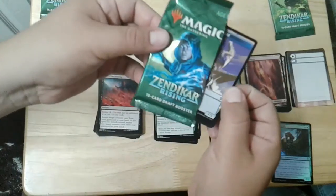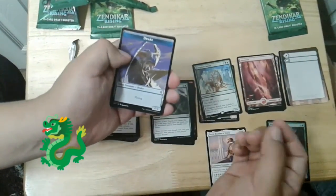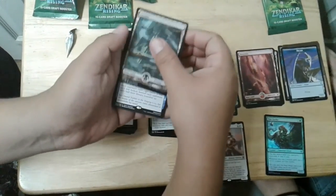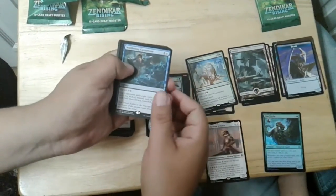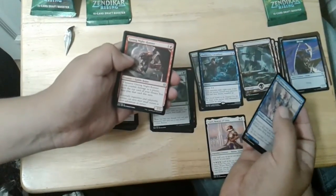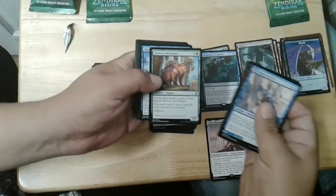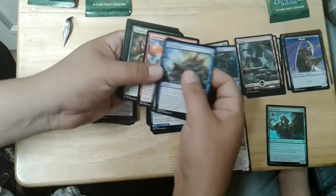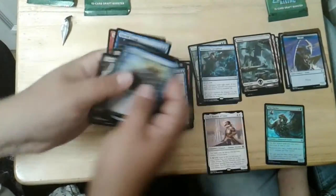Ooh, a dragon thing. Swamp. Maddening Cacophony. Mara Wizard. Grotag Night Runner. Veteran Adventurer. Pretty art? Nothing pretty. Outstanding.